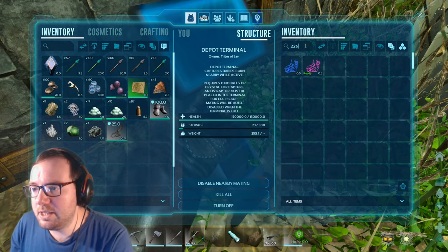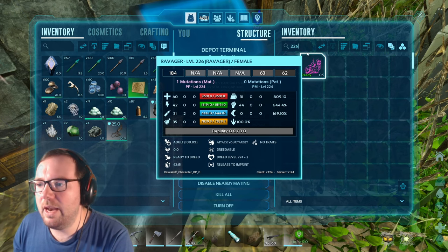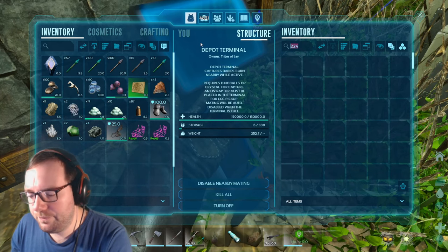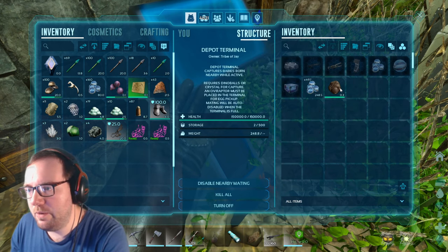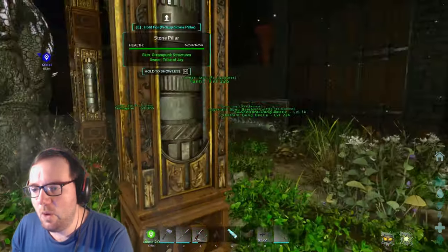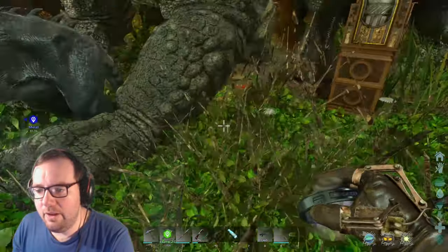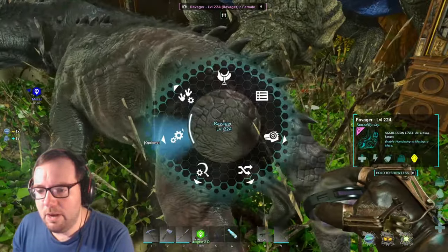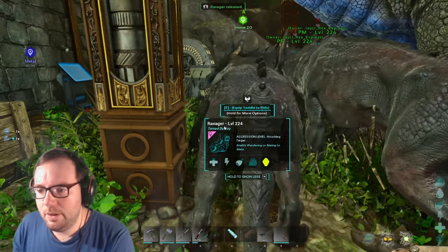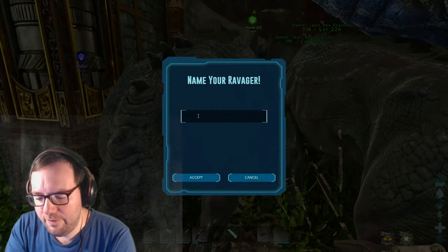The 224 Ravagers — we got some mutated ones. One with an oxygen mutation and another oxygen mutation. Let me take out a couple more females and kill the rest. We'll drop the poo — the dung beetles can pick that up. We'll take a couple more female Ravagers. The male gets named, and the females get named PF for Perfect Female.